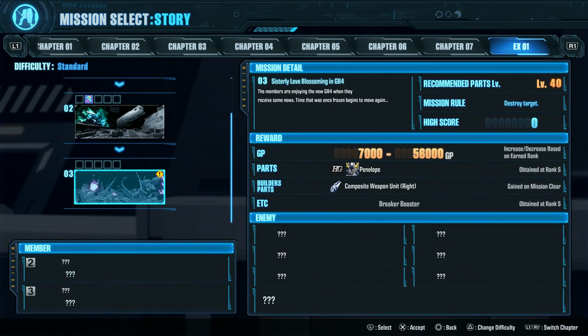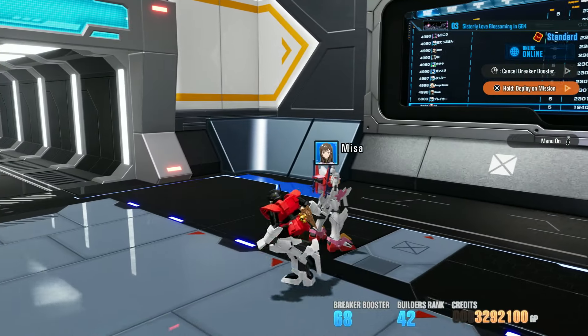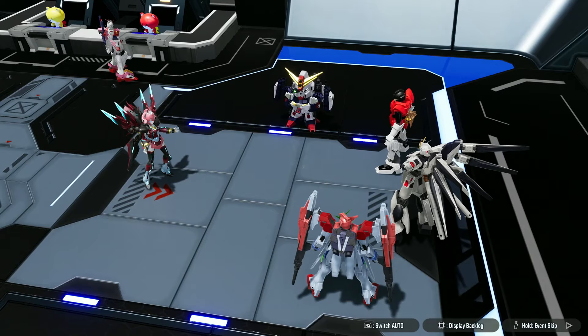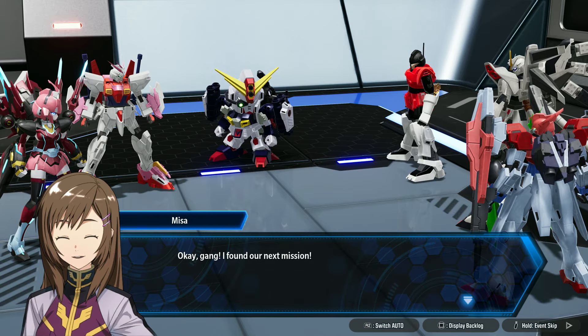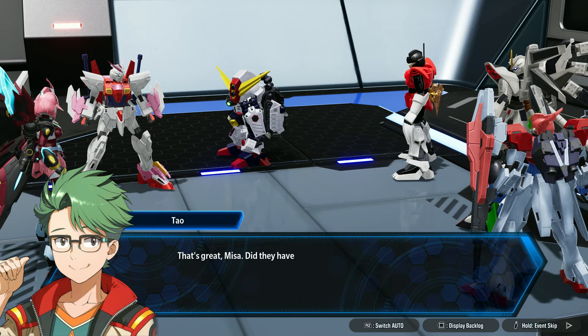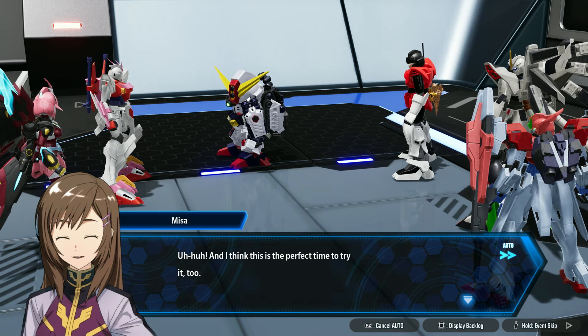Alright, so — story mode. Recommended parts level 40. Well, the weapons are on. Here's the Penelope — good. And some new builder's parts as well. We'll use a breaker booster again and let's do it. I'll be interested to see how this works out. I haven't been able to level the parts much except for the weapons. Okay, I found our next mission — she's got a mission for us. I'll set the dialogue to auto since I can't hear it. I didn't feel like wearing headphones again, so just let the conversation flow naturally while I blather about it.